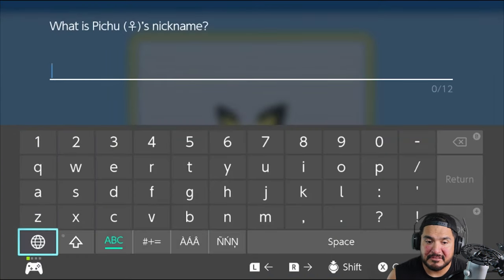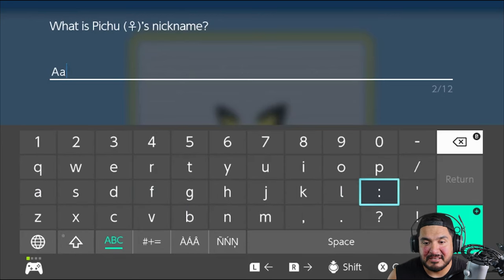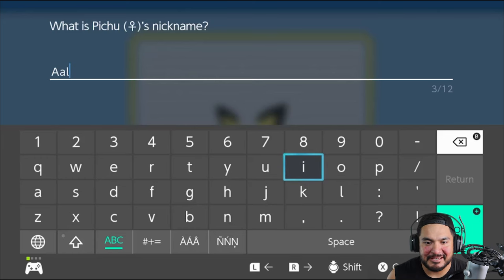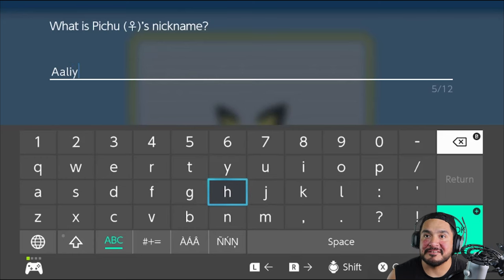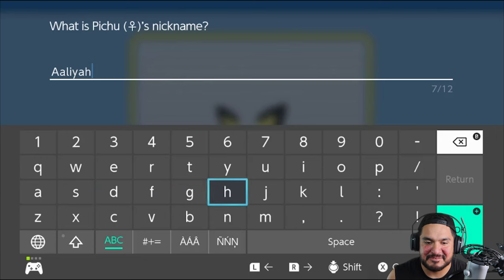As many of you guys already know, we got to name her. I bequeath you the name. Let's see, how do I spell her name? How do you forget your niece's name? She's going to be mad at me. Baby girl, if you're watching this, I am so sorry. Aaliyah. I think that's how you spell the name. Let me take a look. It is. Baby girl, if you're watching this, I am so sorry.